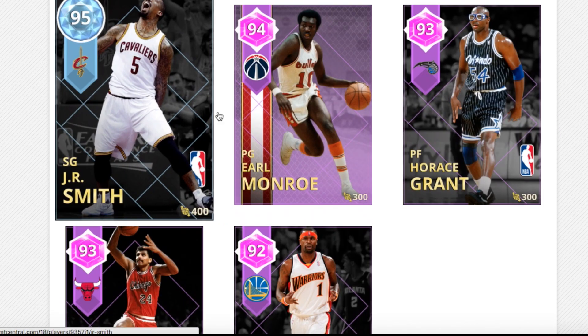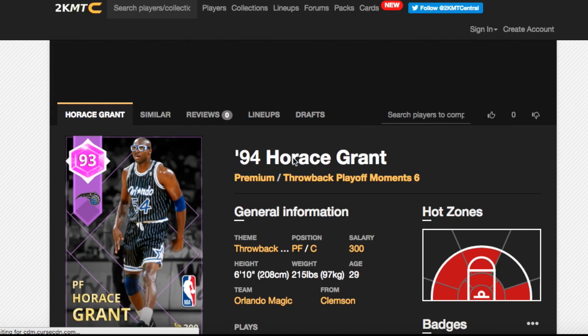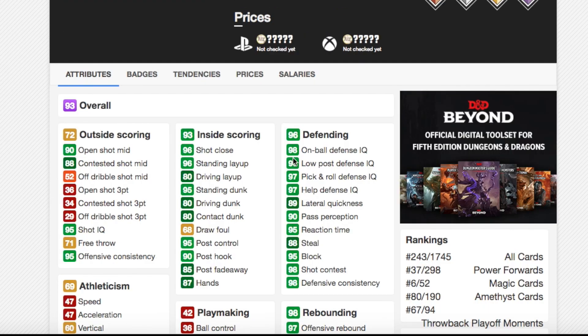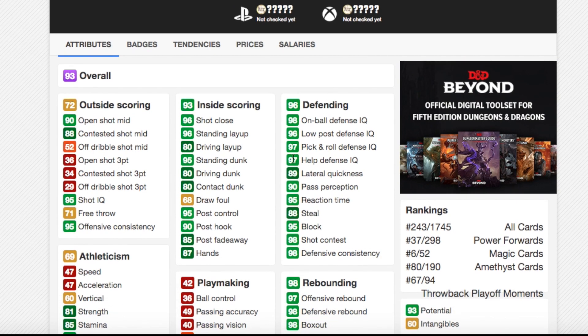Next we have Horace Grant. I don't think this card is going to be up to much. Before I look at his stats — I haven't seen them yet — I'm guessing he's going to be a non-shooting power forward, and they'll give him everything above 94 on defense. Maybe 89 lateral quickness, 88 steal, but almost everything above 90 on defense. That's my guess.